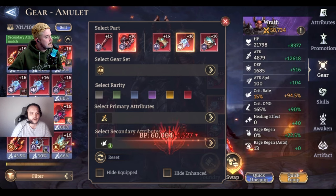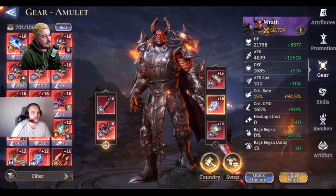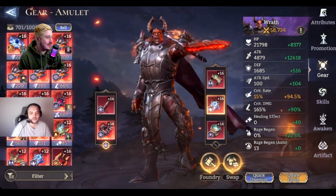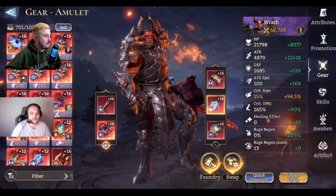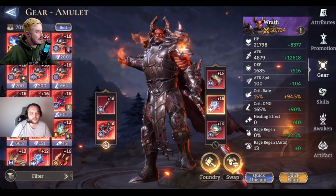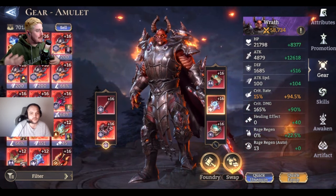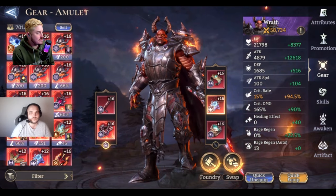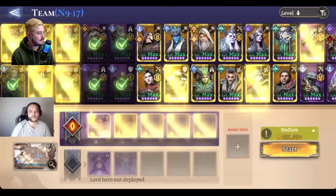We really went out of our way to use only gear you can farm from stage 18 or lower in the gear raids. We're bringing Salazar — he's a good hero — but we tried not to bring Silas and limited the OP-ness of what we're doing here.